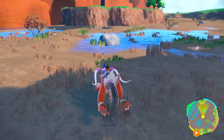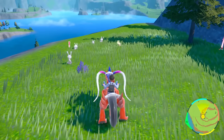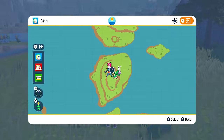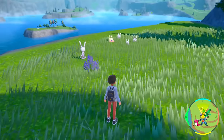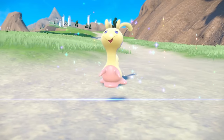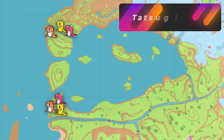Another good spot — I was just filming and bumped into a shiny Goomy right over here — is around all these island spots around the lake, where you're going to start to see Goomies and its evolution Sliggoo spawn in little families. This is a great spot to hunt. They are mixed a lot with the other dragon Pokémon, so I would not go pure hunting here.